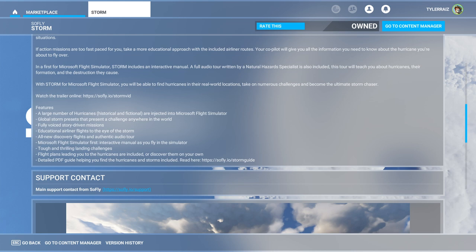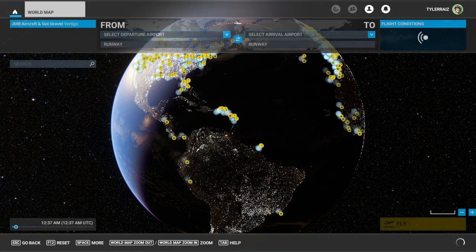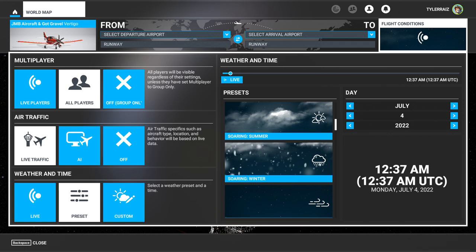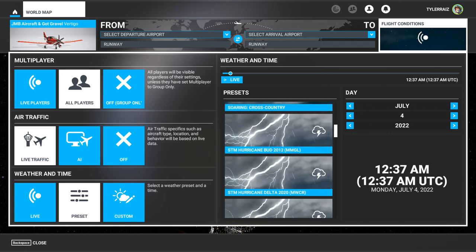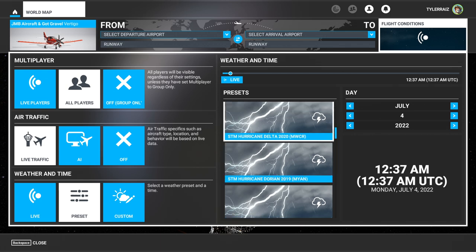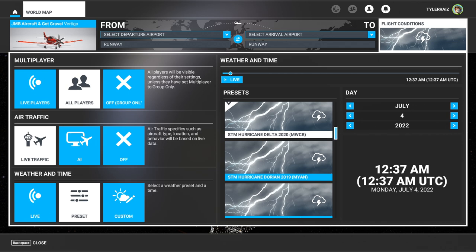You could fly using the global storm presets with another plane and take a look at the hurricane that way, rather than using one of the challenges or discovery flights. There's also an audio tour feature. As for the global presets, on the world map under flight conditions, the add-on adds hurricane presets alongside the usual live weather options. It also indicates what airport you'd want to be near for each particular storm, though it doesn't seem to set the date automatically.